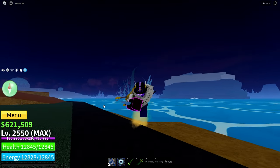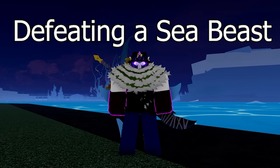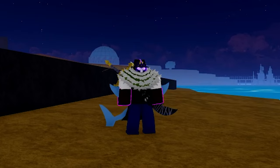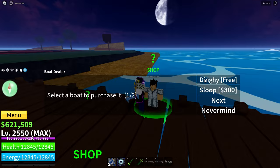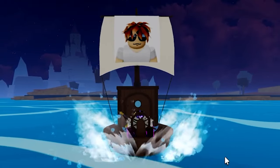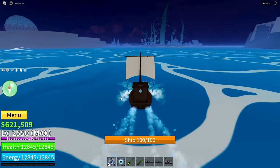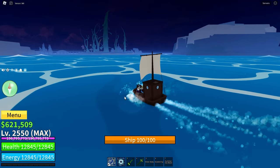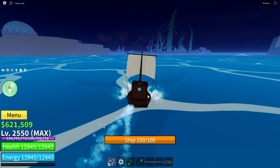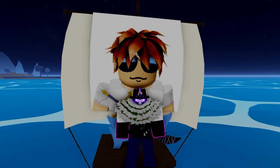The second method to get a Fist of Darkness is by defeating a sea beast and getting it as a drop. Sea beasts can be summoned by spawning a boat and riding around in it — the dinghy is free. Do this in an open area so that the sea beast has enough space to spawn. You can only hit the sea beast with certain moves that have an area of effect, meaning it damages an area instead of just a single person. Once killed, it has around a 5% chance to drop a Fist of Darkness.